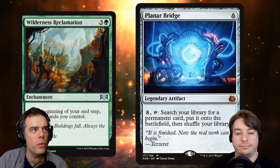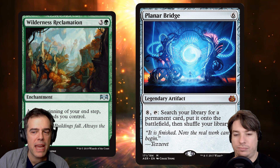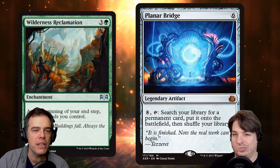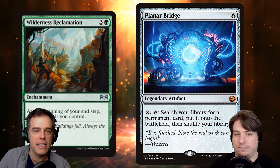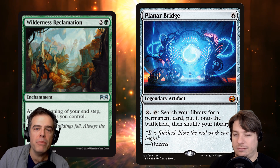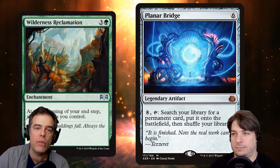Also with Wilderness Reclamation, we can sneak extra mana during our end step. So if we only have six lands out, we can tap them, put them in our mana pool, the trigger of Wilderness Reclamation untaps them all, and we can re-tap them in the same end step. So if we want to use more than the lands we have during our end step, we can do that with Wilderness Reclamation.